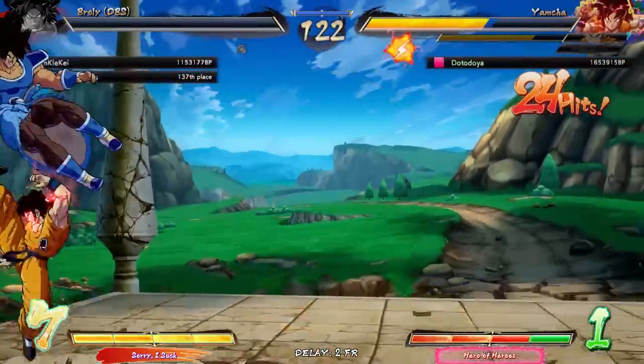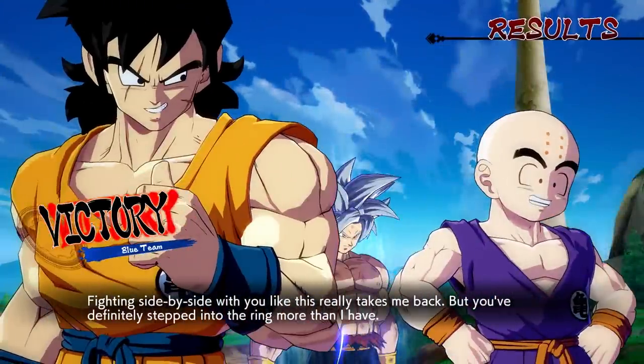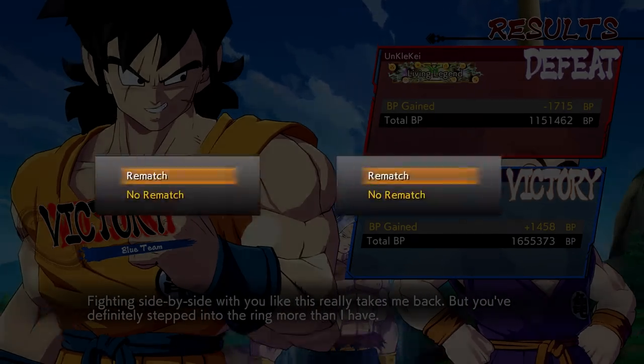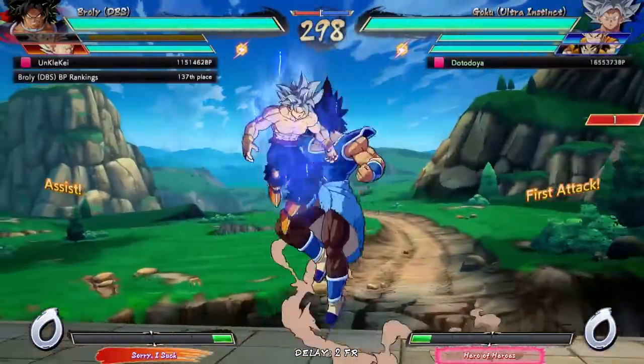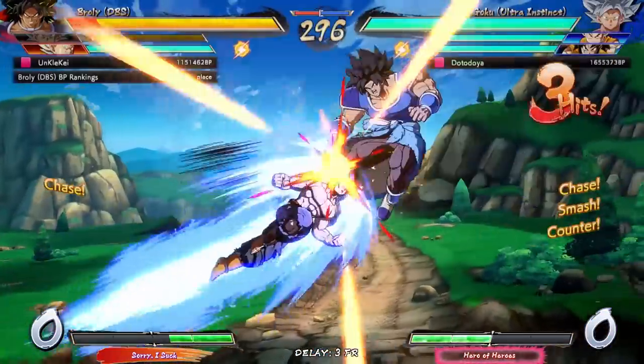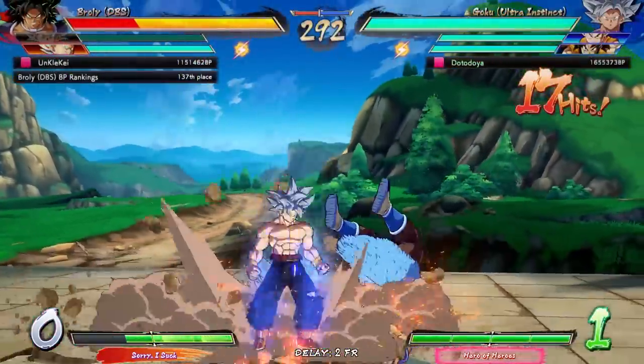I made that up on the spot — I was like, this should be the timing. I promise you I have never used the C assist like that. That was just hope — one of those times where I thought it could kill, I hoped it would hit, and we just got lucky. Let's go! UI Goku is sick.